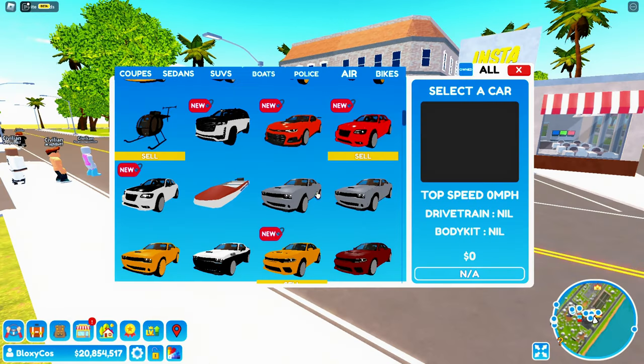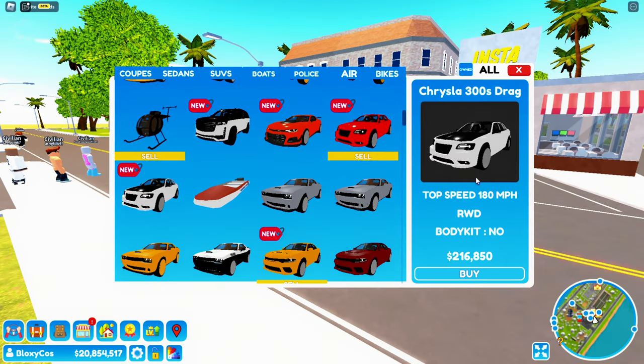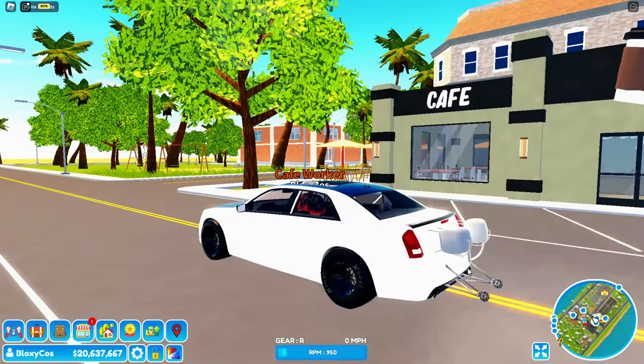Dream Life added a new car. In the previous video I told you the game is gonna add more drag cars — well, we have a new drag car: the Chrysler 300S Drag, 216k, 180 miles per hour. Let's spawn this thing in. Oh my god, look at that — it has a whole drag kit on it, that's crazy.